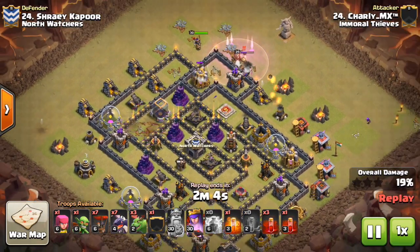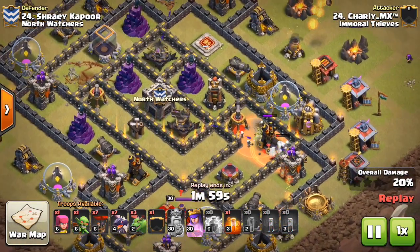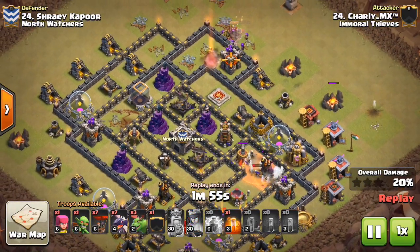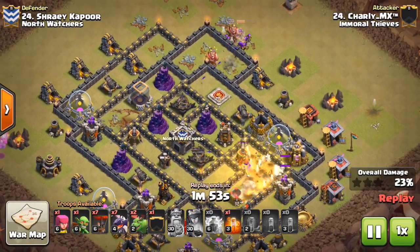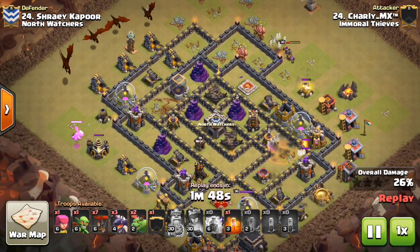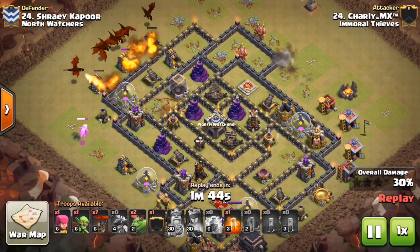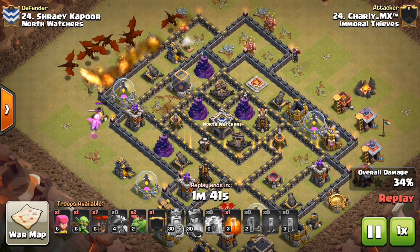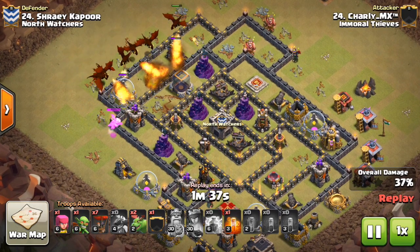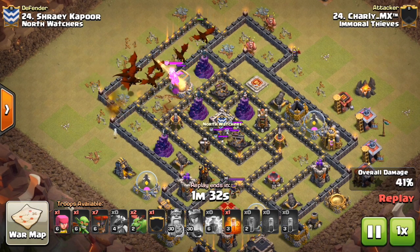You'll see right here the king will go down, the queen will go down very soon as well. He goes ahead and zap quakes the next air defense, and has three skeleton spells for that third air defense to get it taken out. No splash damage in the area, no heroes — those can be problematic, but none of those. Also no Teslas, which can also be an issue. Just regular point defense, which isn't going to be that harmful to your skeletons. If you have two to three skeleton spells, you should be able to get that air defense taken out. Nice stuff there — this is Charlie MX doing this attack.